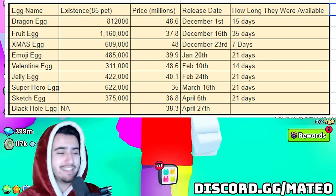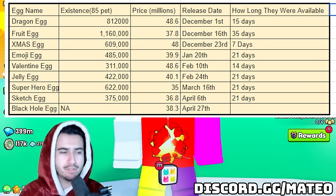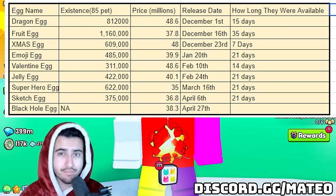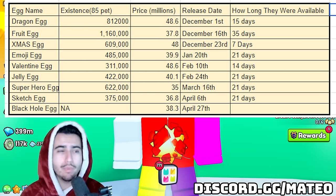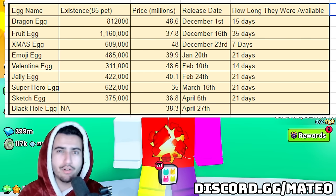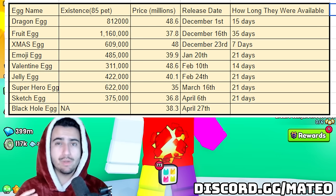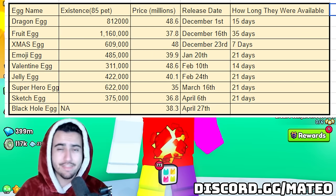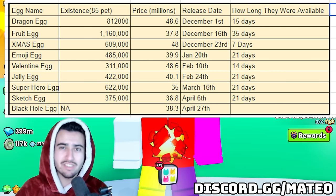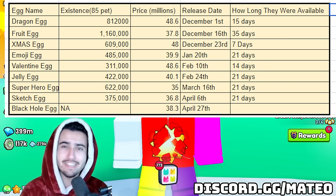There's a pretty strong correlation between how many of these pets exist and the price of the egg overall, but it's not a hundred percent — for example, the christmas egg is a relatively high price compared to how many were opened, so it's an important but not definitive factor. The next stat is how old the egg is. Most people investing in exclusive eggs try to buy the oldest ones, thinking older means more valuable, but you'll see very soon that this is actually not the case — the release date is one of the least consistent factors, since the fruit egg is actually cheaper than the current black hole egg in the exclusive shop.